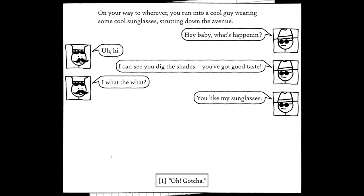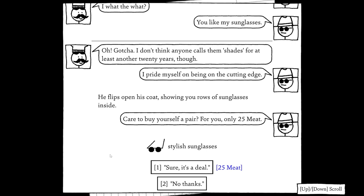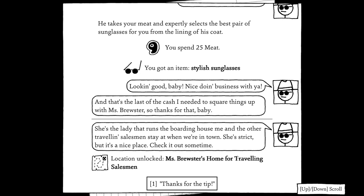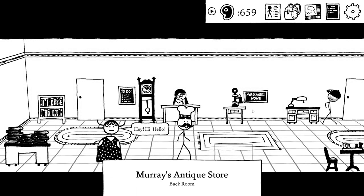On the way back, we run into a cool guy wearing sunglasses strutting down the avenue. He notices we admire his shades and flips open his coat to show a row of sunglasses. He offers us a pair for only 25 meat — we buy them. He mentions this was the last of the cash he needed to settle things with Mrs. Brewster, who runs the boarding house where he and other travelling salesmen stay. He suggests we check it out sometime.